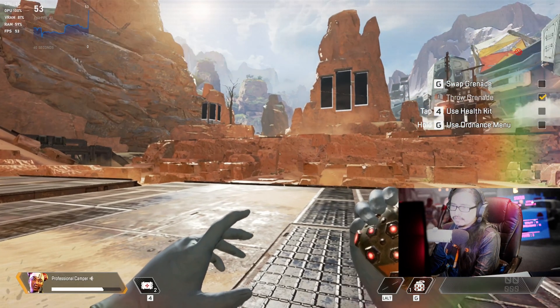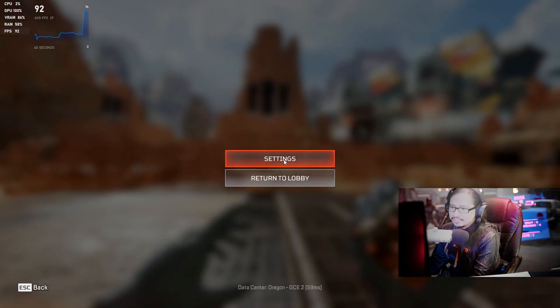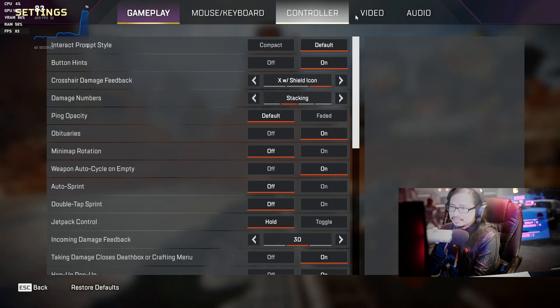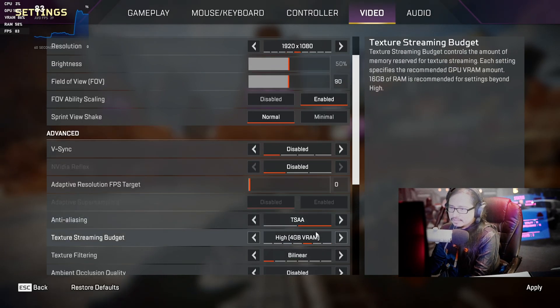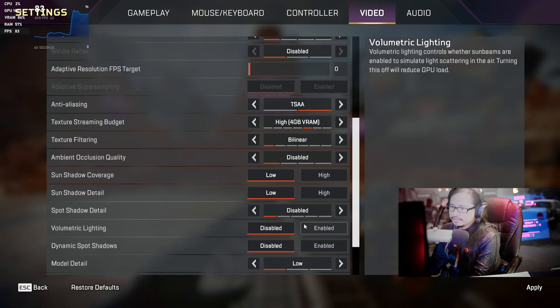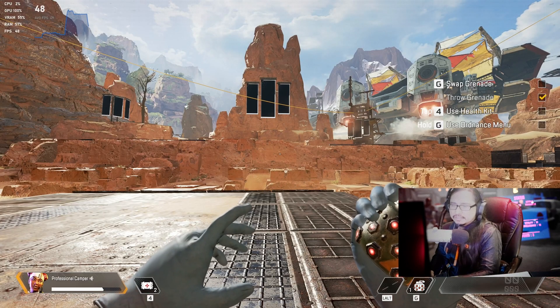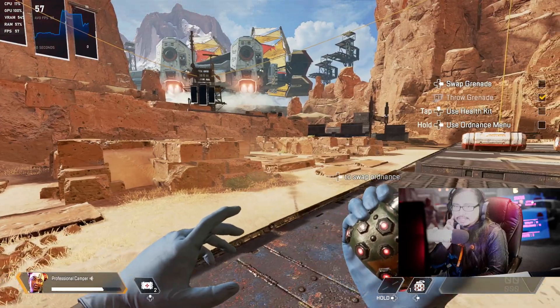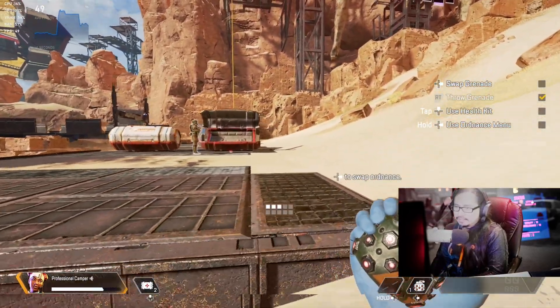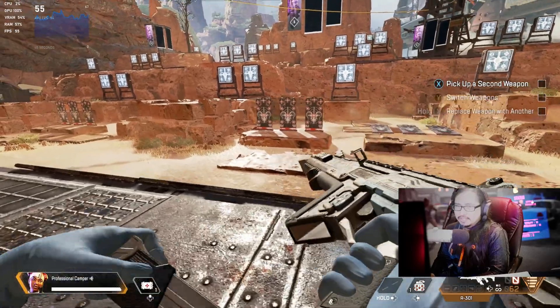So let's drop down to 1080p. Apply. When the resolution dropped, the details and sharpness took a big hit. Let's disable everything. Okay, this is all on disable mode. Let's see if it's good. There we go — 57, 56. Yeah, this is way better. I like this. 60, 52 frames a second. Not bad. I might be able to hit 60.